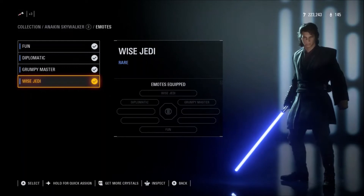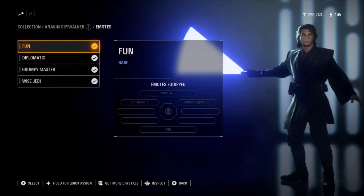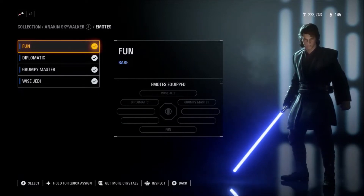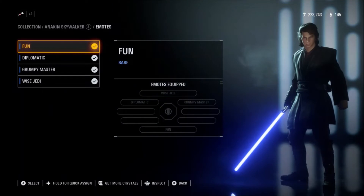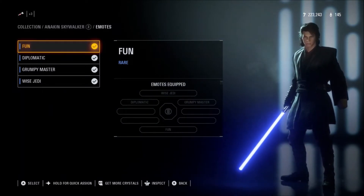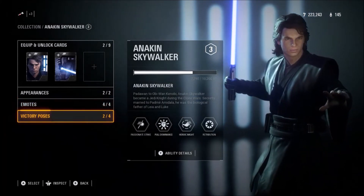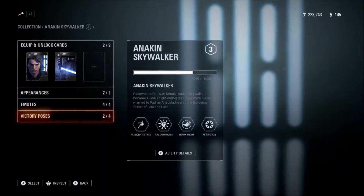Other emotes include Grumpy Master and Wise Jedi. I'm sure they'll add more in the future. I'd love 'Don't underestimate my power' as an emote — there are quite a few they could add. 'I don't like sand' would be another good one, though he does say it somewhere in the game during a battle.